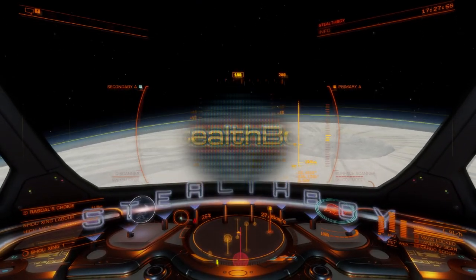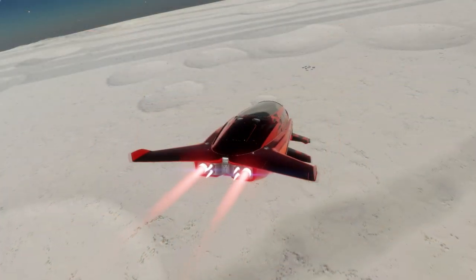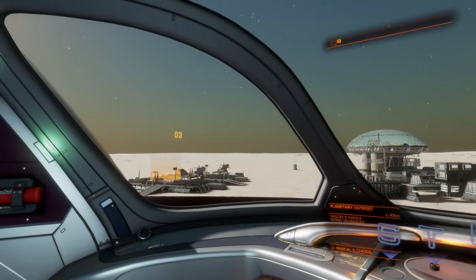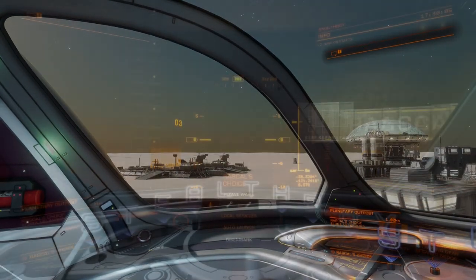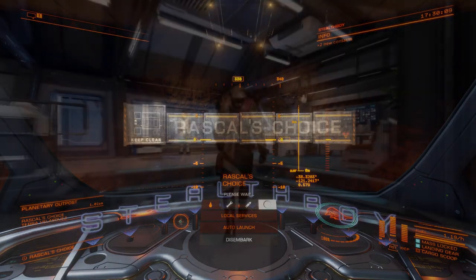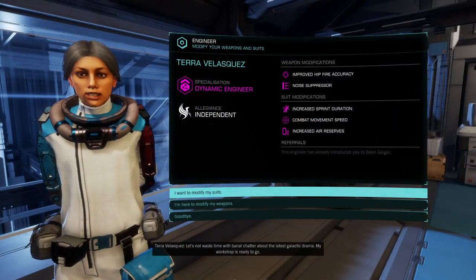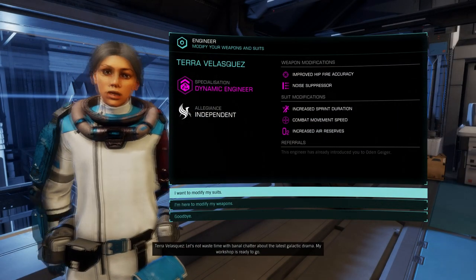Greetings Commanders, Stealth Boy here. Today we are going to tackle the toughest challenges Elite Dangerous Odyssey has to offer. We will be the silent maestros of stealth and infiltration, the elusive rogues of the underworld, and together we'll unlock the Engineer Terra Velazquez with ease on our journey to mastering heists.